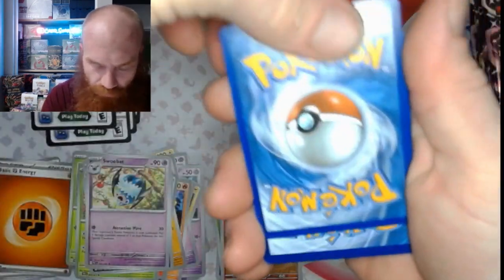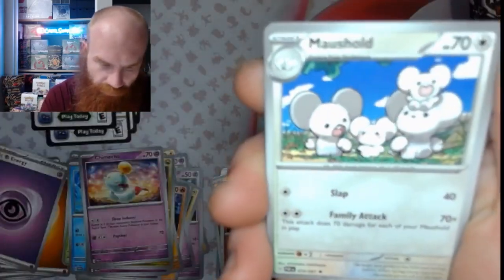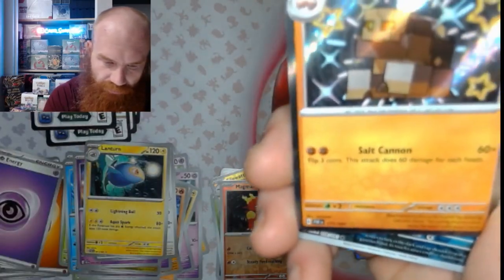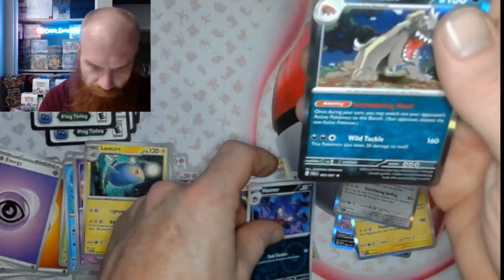Let's keep this rolling, fam — Psychic Energy right here. Let's see what we get: Frigibax, Dead End, Noibat, Camerupt, Electric Generator, Tandemaus, Lanturn — oh! Knuckle Stack! Look at that — another shiny rare! Little Haunter and a Mabostiff.